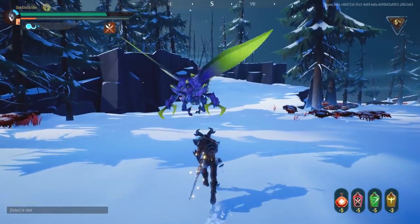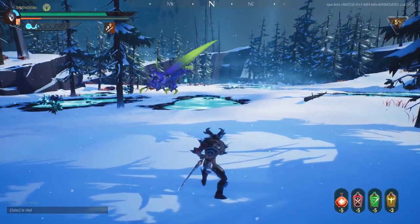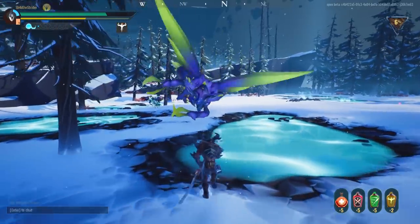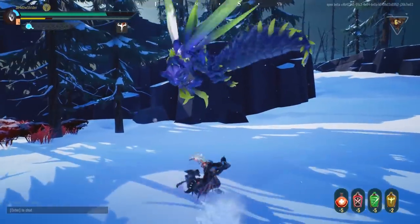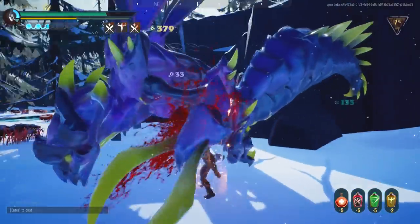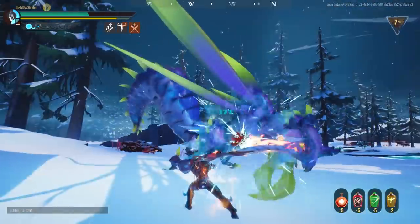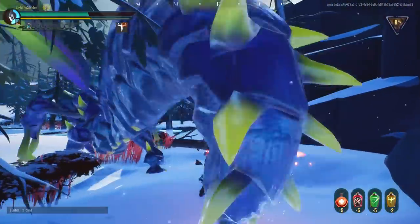I used my fancy sparkling build for breaking behemoth parts, which you can find more information about in the description. There will be two links — one to my video showcasing the build and what you need for it, and a second link to Dauntless Builders for those who just want to see the build. But quickly: you need Bloodfire Sword, Razor Helmet, Razorwing Chest, Razor Arms, Razorwing Legs, and Drask Lantern. Check the links for the full in-depth details.